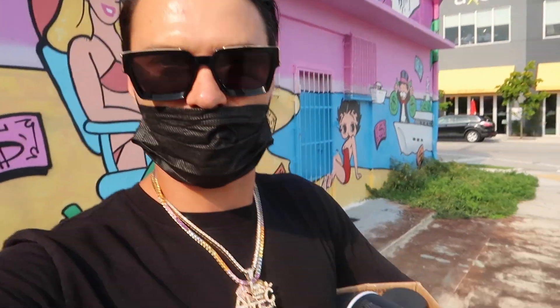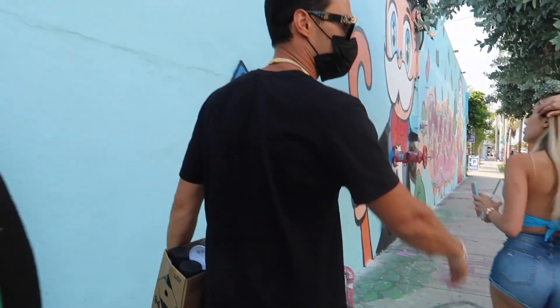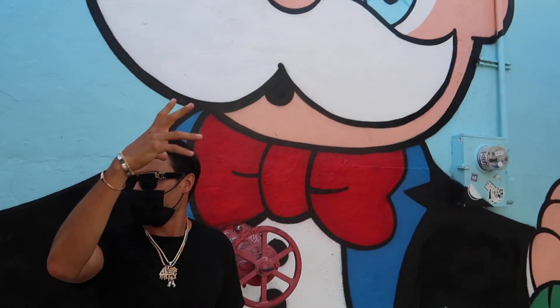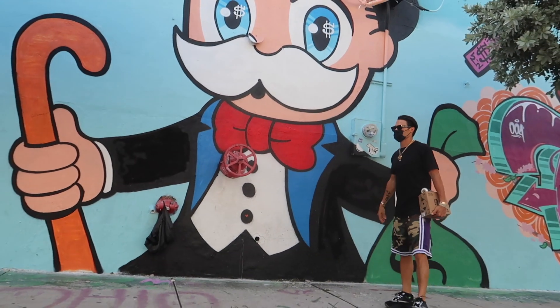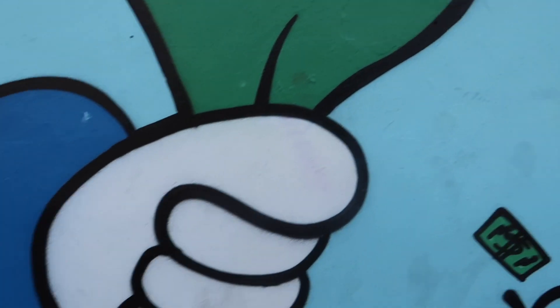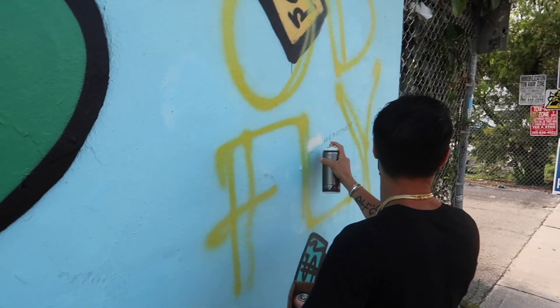We'll walk by some of my other walls that I did last year. Walk with me, let's go. So this is another wall I did — kind of my new style, it's kind of anime-eyes. Someone got me over here. Okay, I gotta come back with some blue to fix that one up.